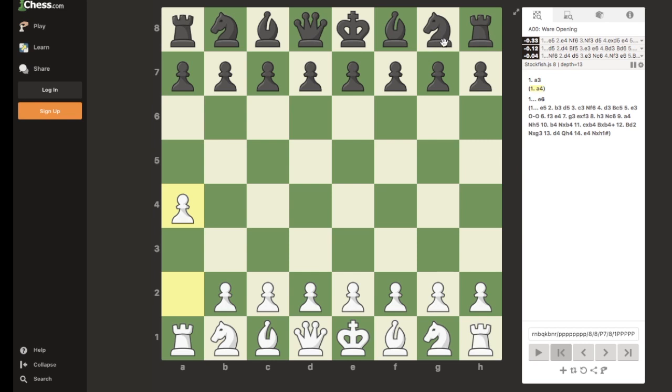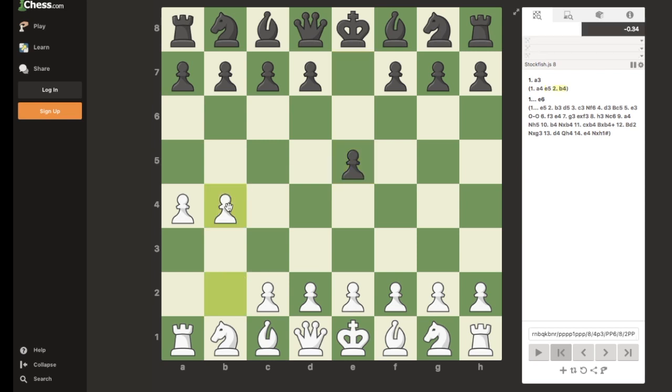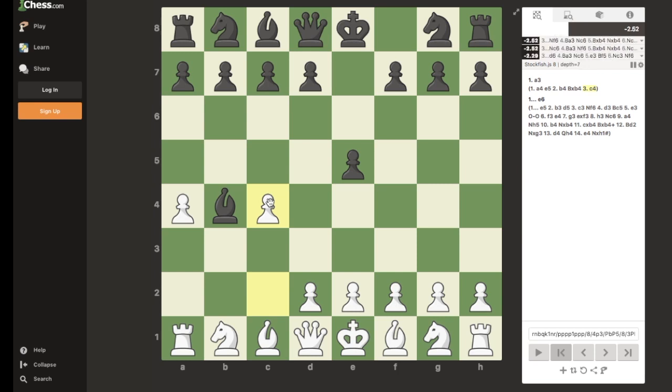There are a couple of different responses — such as development of the knight and the queen pawn — however, we're going to go over the main line, which is the E5 response from Black. White is going to obviously continue building this wall, and at this point Black has a great move of trying to put holes in or trying to ruin our wall. But we're not going to let that happen.